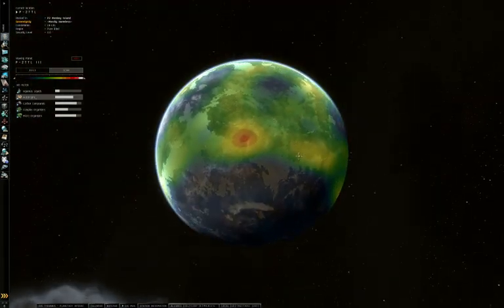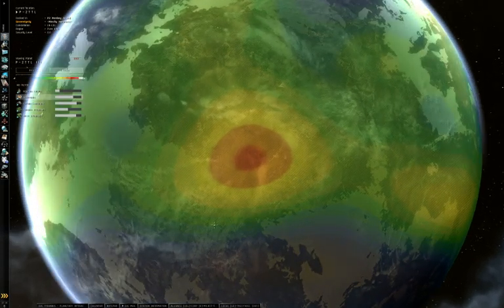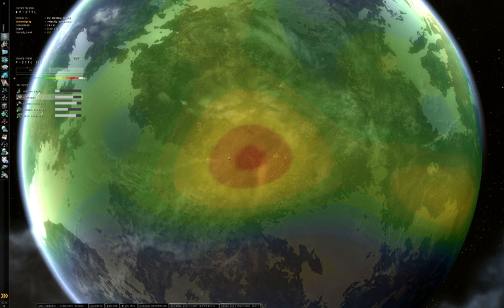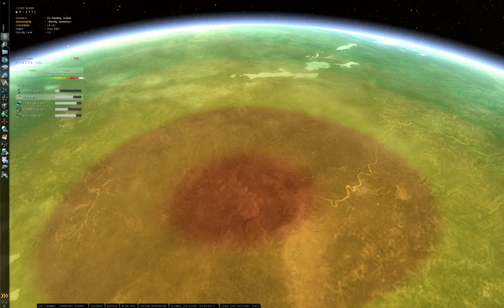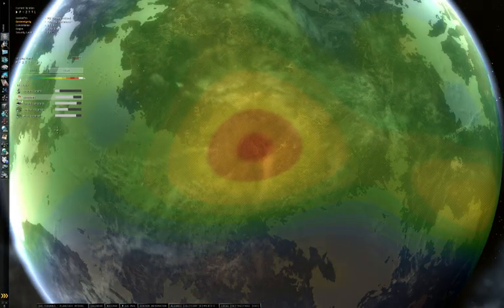So we can already see on this that the highest concentration on this planet is around this area here, focused around the middle here. But this isn't really exact enough for us — if we zoom in far enough we can see it's quite a large area here. So we want to focus that down.